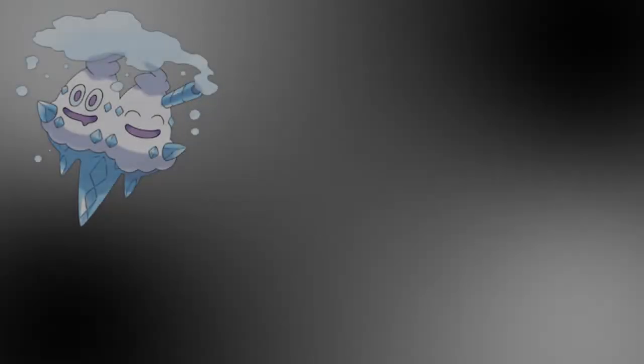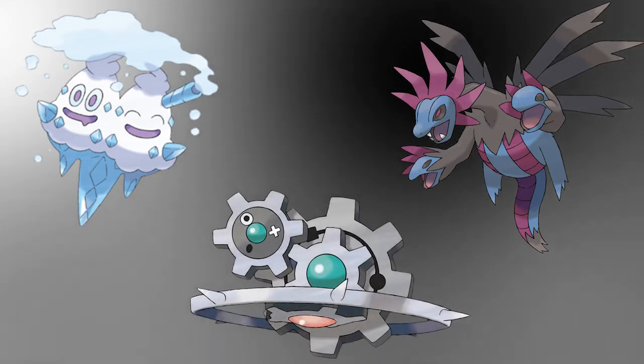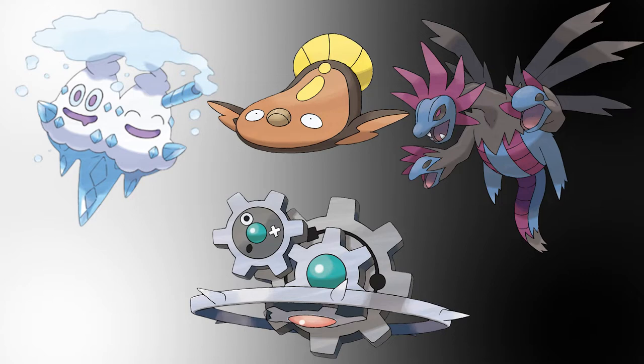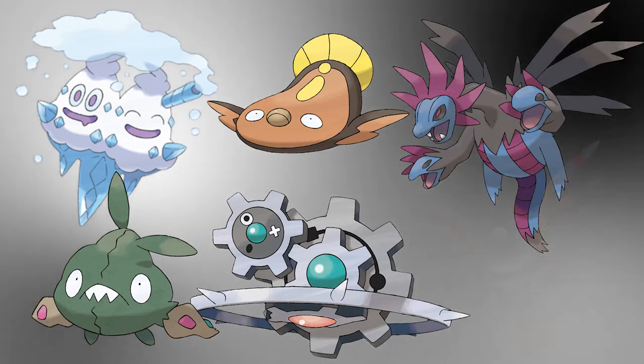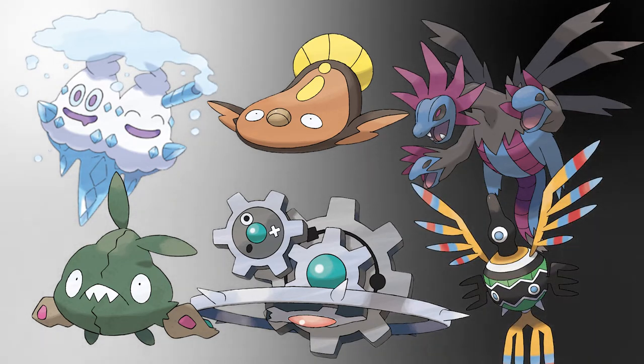For the first time since Gen 1, we get Pokemon with multiple heads like Vanilluxe and Hydreigon, or multiple bodies like Klinklang. We also get goofy designs like Stunfisk, which was specifically designed to be the flattest Pokemon, Trubbish, which is a derpy bag of trash, and Sigilyph, which is still quite possibly the strangest Pokemon design ever made.